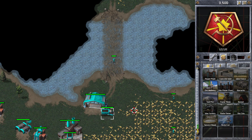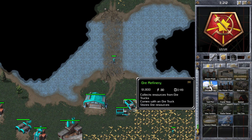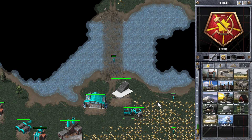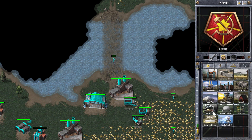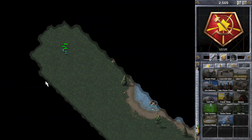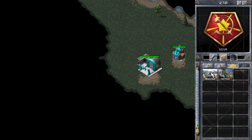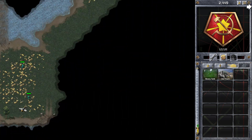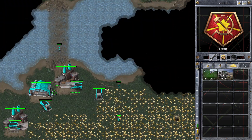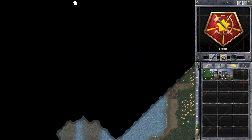So I'm just doing my normal set-up, just clearing some space for my next ore refinery and placing it down. Getting my second war factory down. I've got my fourth ore truck now — so I've got four ore trucks. I'll be able to build tanks quite well.